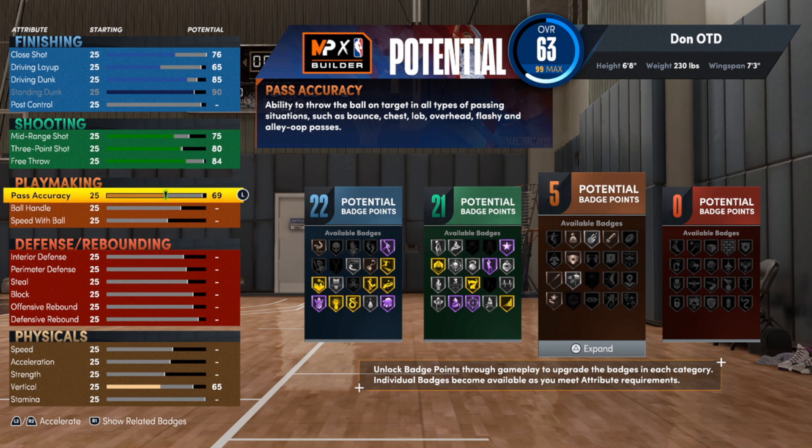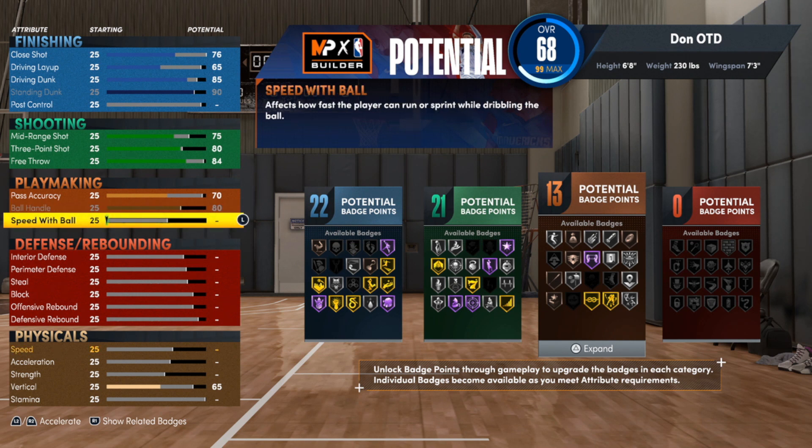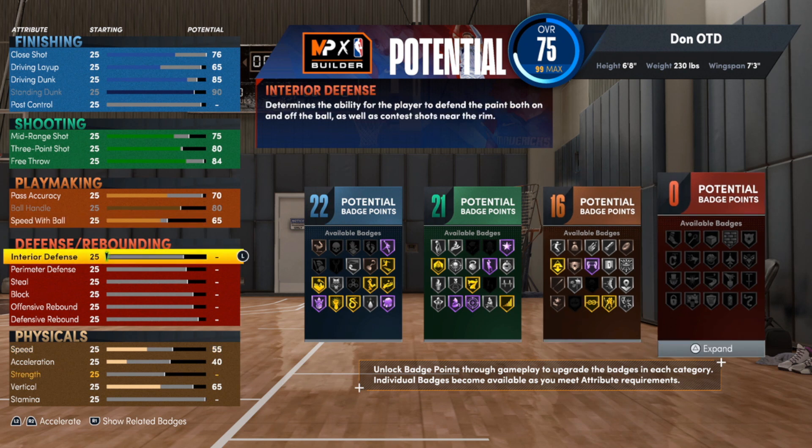For the playmaking, we're not going crazy — just putting it kind of high. You want to have Bullet Passer at least silver so you can make passes when you need to. I wouldn't go much lower than a 70 on any build, even a center, because you still want pass accuracy to get Break Starter and similar things. Ball handle goes up to an 80, which is pretty high for this build — if you have an easy mismatch you can dribble. I'm only going 65 with speed with ball, all I'm looking for is Quick First Step on silver. That gives us 16 playmaking badges.